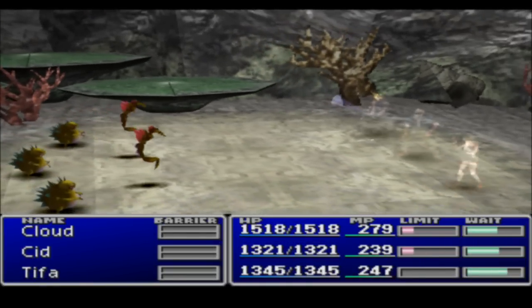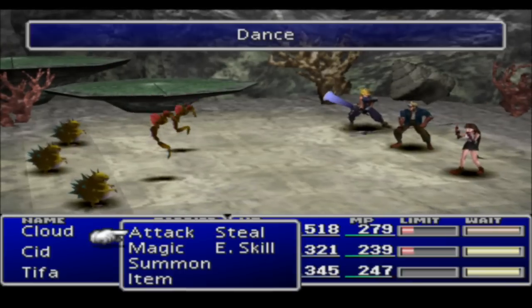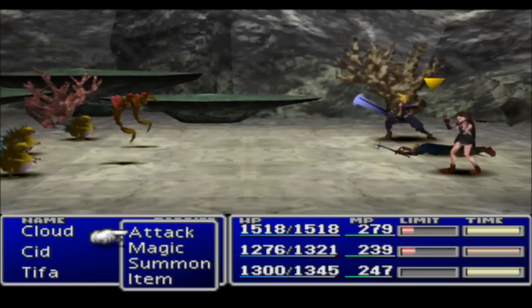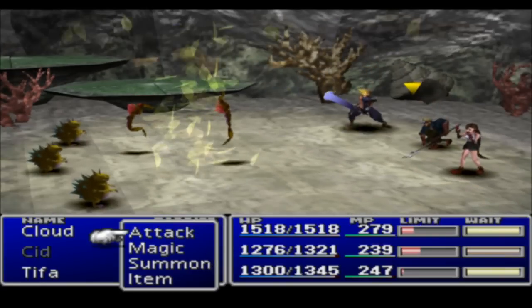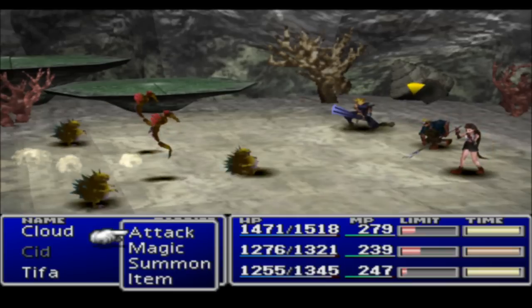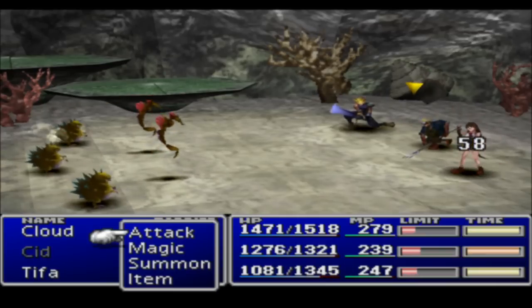Now with pretty much all these groups of enemies, we're going to be using our enemy skills. Beta or Trine will do the trick against the big group, and it will give your characters a good amount of kills. These guys take forever to attack, which is kind of annoying.